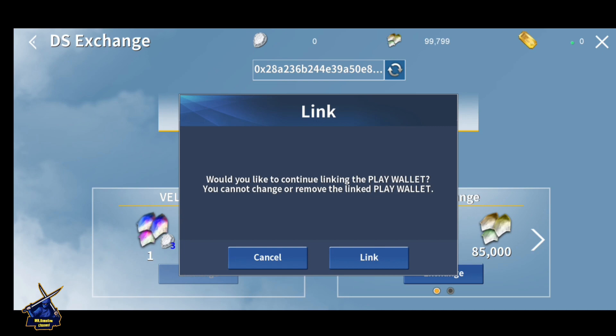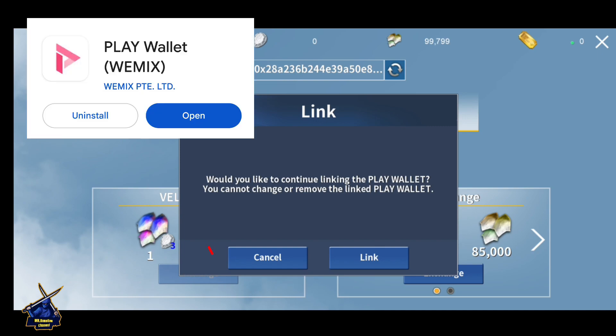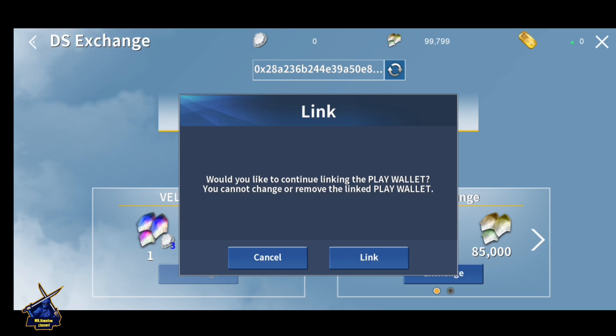The Play Wallet can be downloaded from the Play Store or App Store. Don't forget your withdrawal passport — when you create your account, write it in some notes or a book. If you forget it, you can't get back in, so always write down your withdrawal passport.